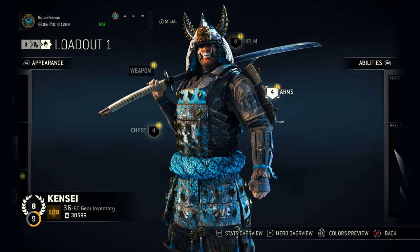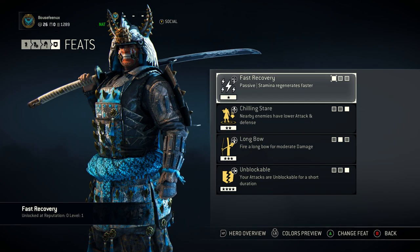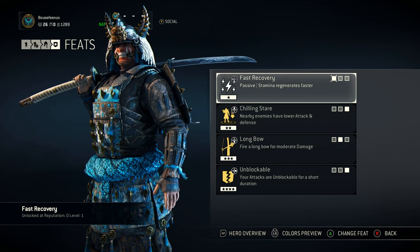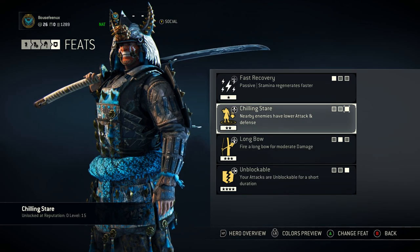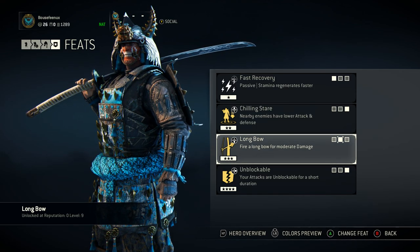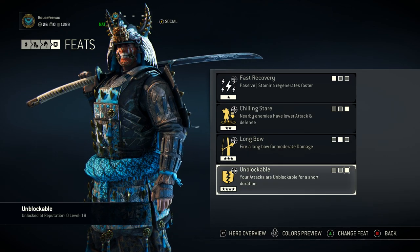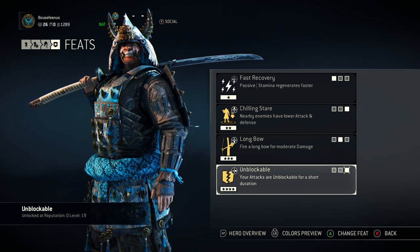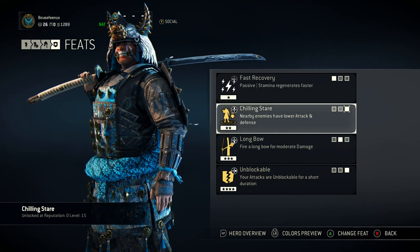If you haven't seen the patch video showing how all this stuff works now, I highly recommend checking that out. For feats, Kensei is the only character where my feats change depending on the game mode. For Elimination, I'm going with Fast Recovery for stamina, Chilling Stare which debuffs enemies with lower attack and defense, Longbow for finishing someone off or getting a cheap kill, and Unblockable — which is a great all-around skill that makes all your attacks unblockable for a short duration, throwing people off and putting a lot of pressure on in 2v1 or gank situations.